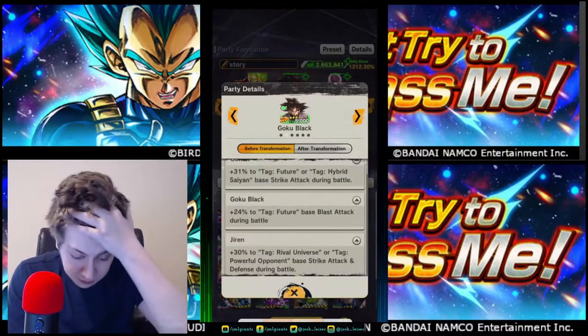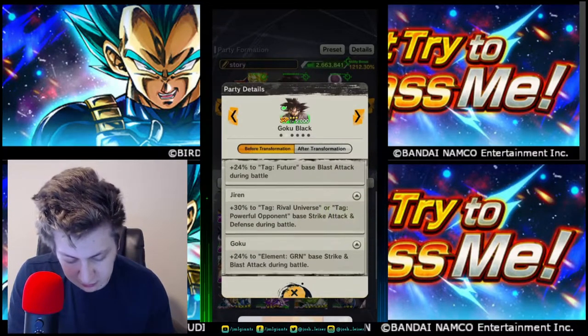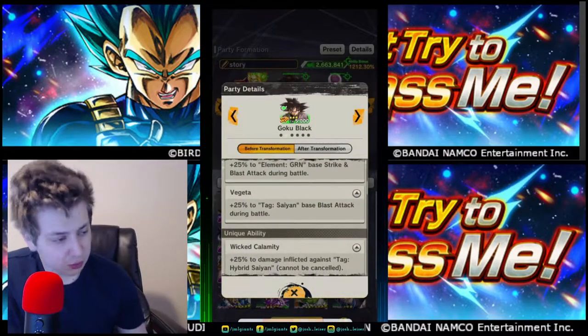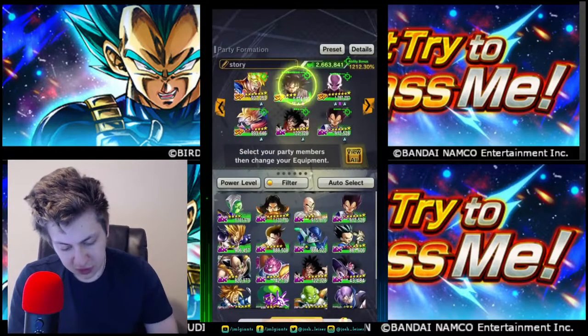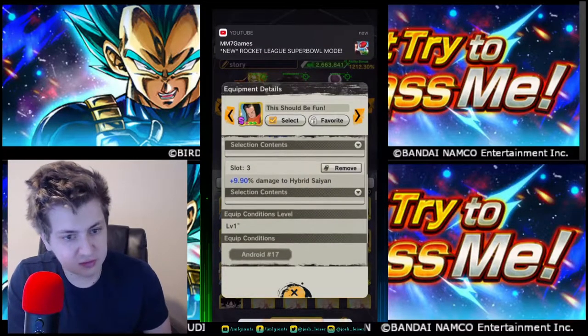You can see he's getting buffed by the Gohan, and when he dies he'll get buffed by himself, Jiren, my Goku, the Yamcha, and the Vegeta. Nobody needs to buff defense — all you need is to buff attack. I recommend using this equip because it does extra damage to Hybrid Saiyan, so it's really good.